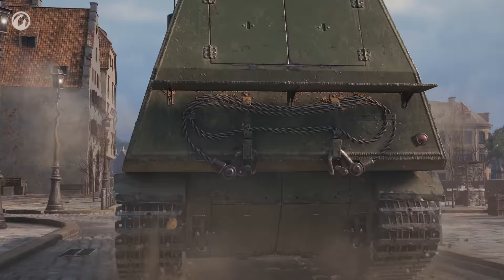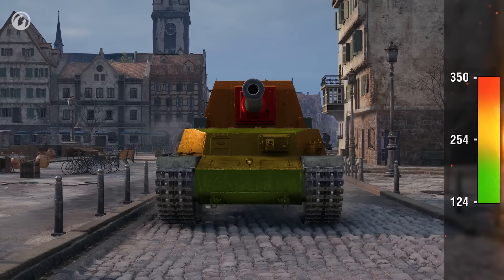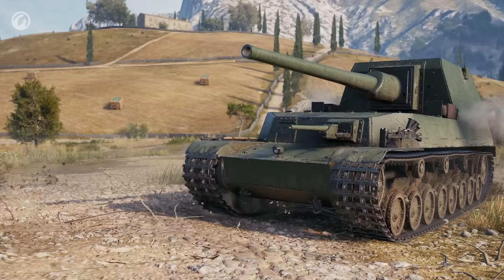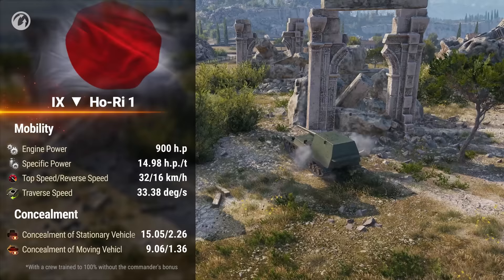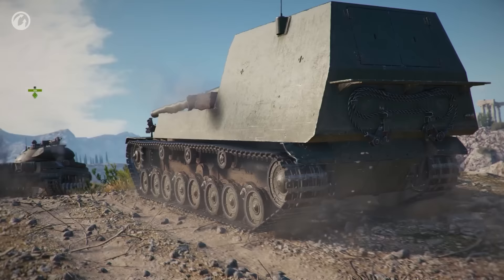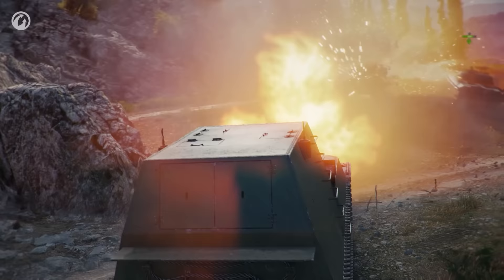The reliable frontal armor of the cabin is offset by a weak lower glacis and mediocre hull side armor. Although it can't compete with most same-tier TDs in speed, it does have decent mobility, which cannot be said about its concealment. Ambush tactics just won't work with such stealth parameters. As with the two previous vehicles, the main job of the Ho-Ri I is to actively support heavy tanks in battle.